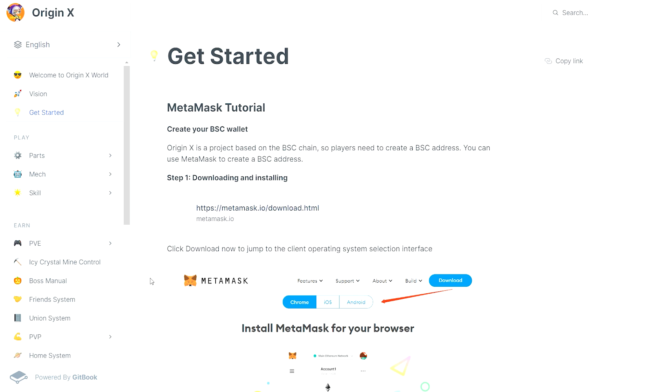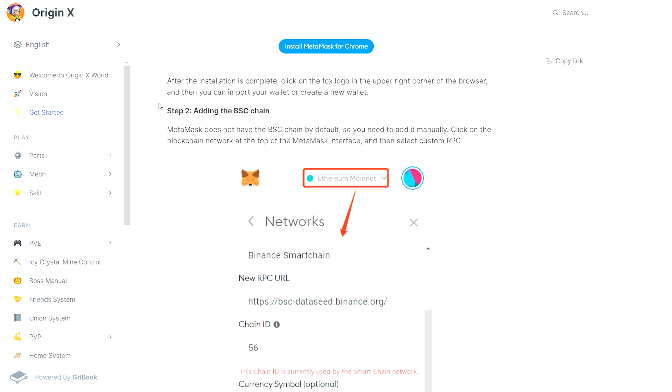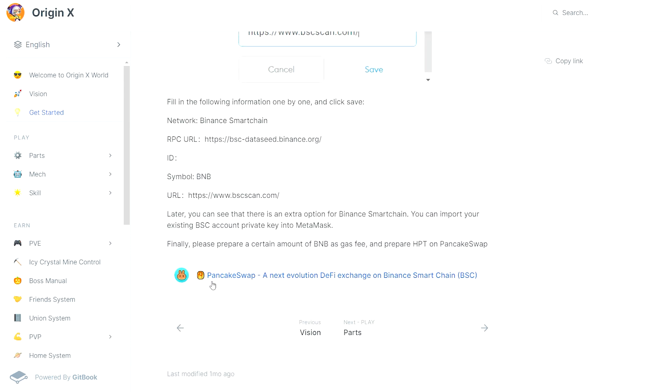You need to prepare a BSC wallet address before starting the game. Taking MetaMask as an example, the steps to add a BSC wallet are as follows: First, download and install MetaMask. Second, log in to MetaMask to import or create a wallet. Third, follow the steps to add BSC network configuration. Fourth, prepare some BNB as gas fee before starting the game.